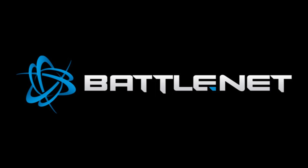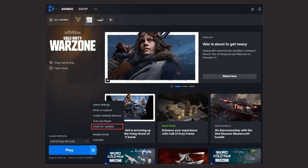Firstly, open the Battle.net app on your device and choose Warzone. Now select options and click on the check for updates button. Wait for the update to get downloaded and installed. This process should automatically begin if there's a pending update and shall fix the dev error 5,476 in Warzone.